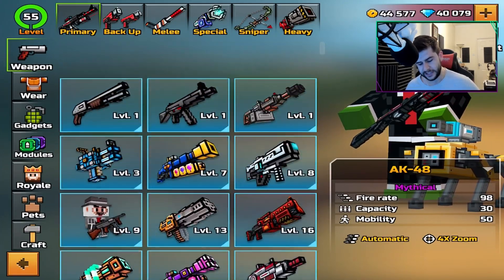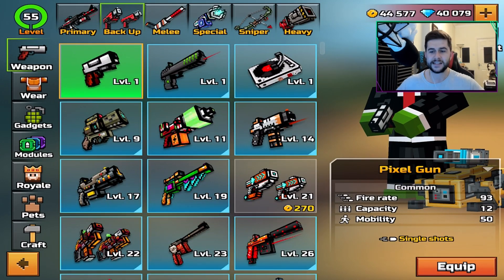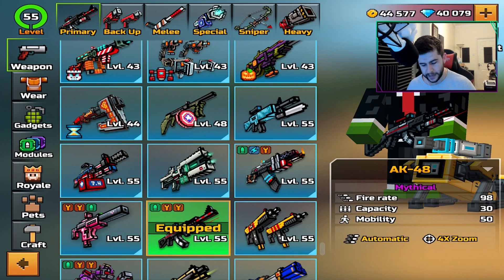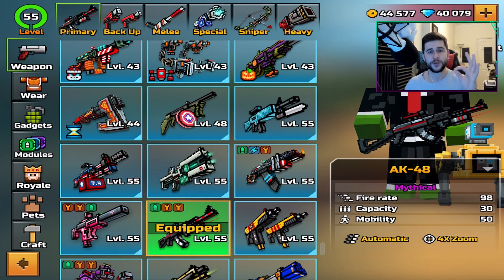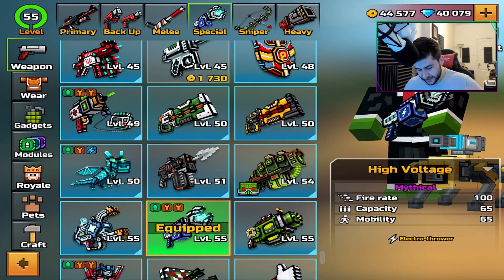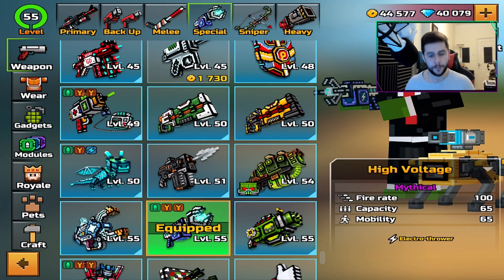If I had my choice, I would turn all the default weapons — like the shotgun, the machine gun, the default pixel gun — to the highest level. But as you can see, I don't have the ability to max this out. If you've missed the previous episodes, go check them out, because things like the AK-48, the rocket jumper, and the high voltage — which in the old battery weapons was really good in ordinary multiplayer.